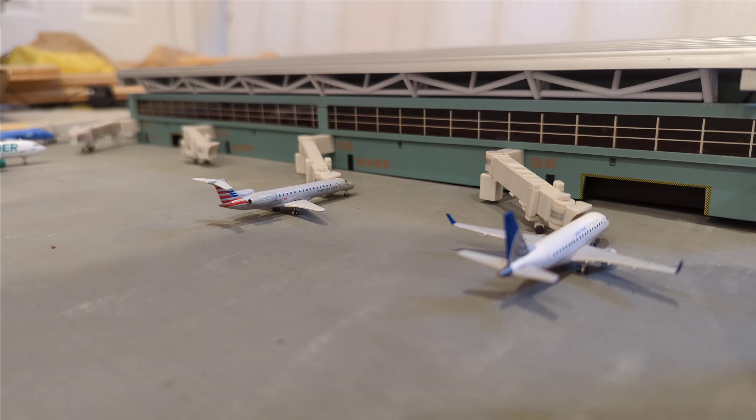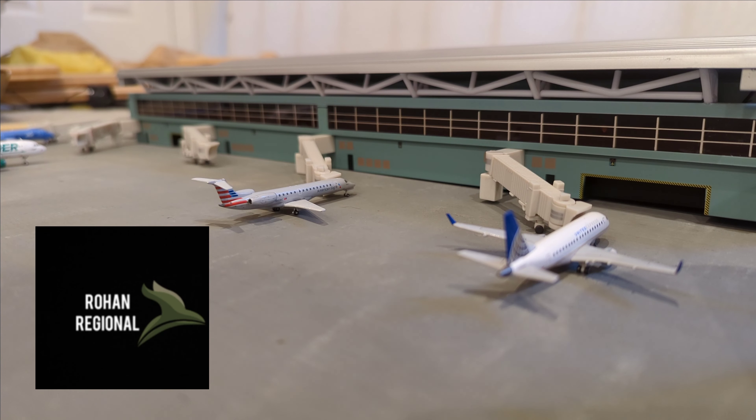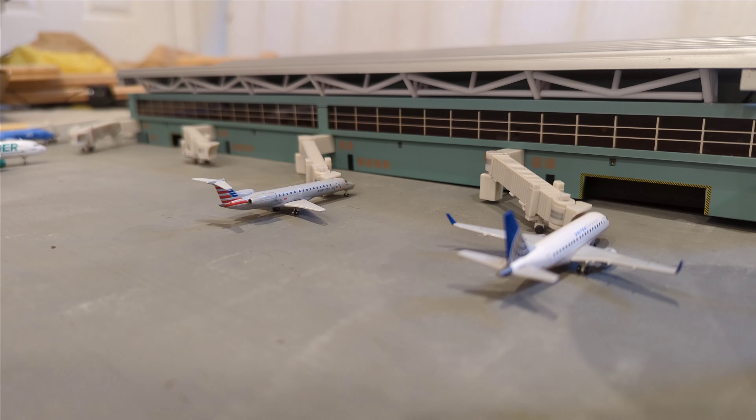What is going on everybody and welcome to a brand new fictional airport here on the channel. Today I am introducing Rohan Regional Airport. This is a small airport located in mid North Carolina, around the exact center of North Carolina. This airport serves multiple airlines including American Eagle, United Express, Delta Connection, and a few others.